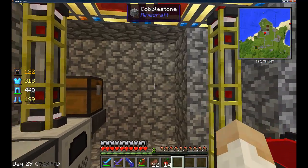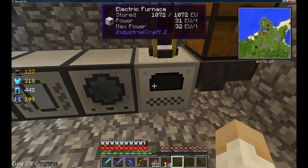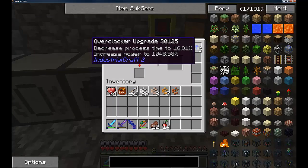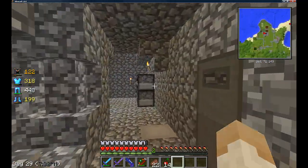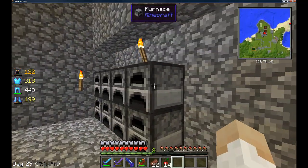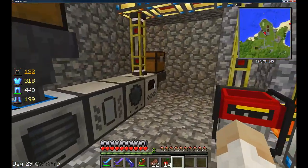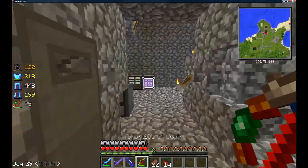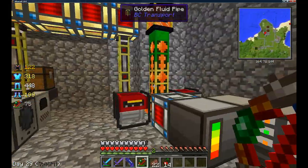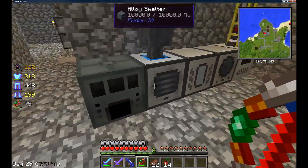These redstone energy cells are full now because they've been going for ages. My days have reset — it says day 29 but it's like day 250 odd. I have my electric furnace with five upgrades, so I can literally use the furnace instead of these and I don't have to waste coal for it.